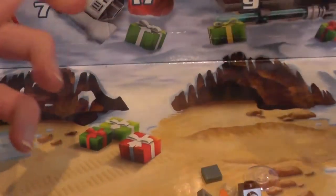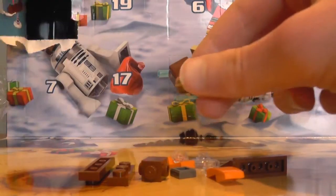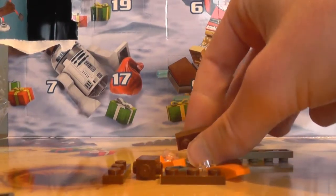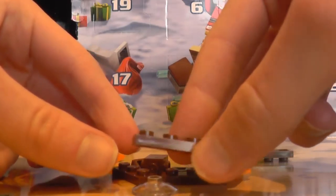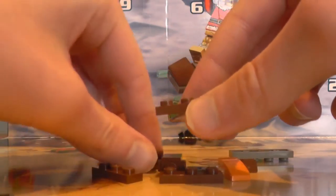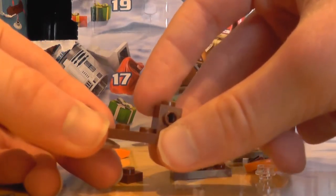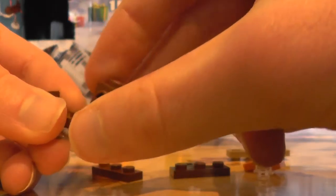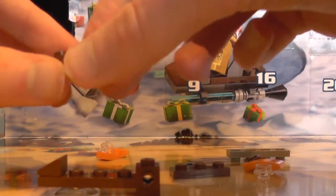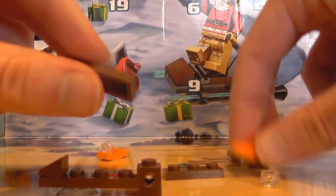Let's get to building it. I've got all the pieces out of the bag. First of all, our 1x4 brown tile and our 1x1 disc plate, like this. Then we place the brown cheese slope on like this. And then this piece — which I'm not sure the name of — we place on the back, like this. It's not actually connected yet, but it will be connected soon.